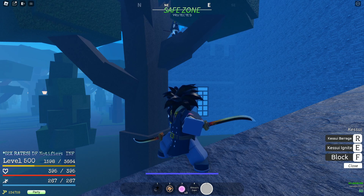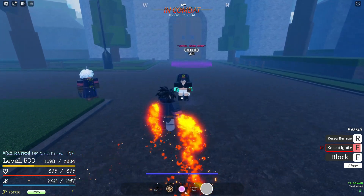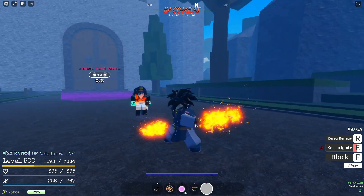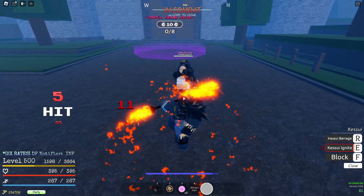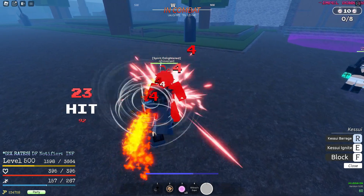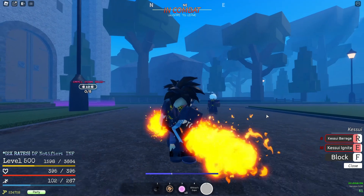The first sword is Kesui. The first ability is Kesui Ignite — it pretty much turns into a flaming sword. As you can see, it does burn damage with the M1s as well. Next up we have Kesui Barrage — that looks sick and lasts for an insanely long time. This thing also has pretty much infinite cooldown. That's pretty much it for Kesui.